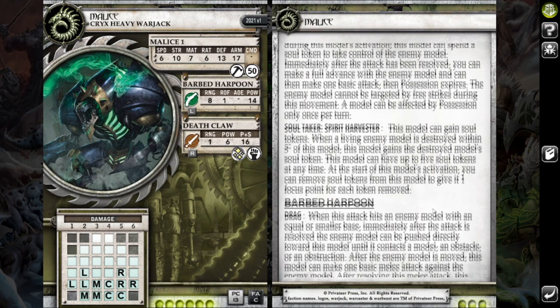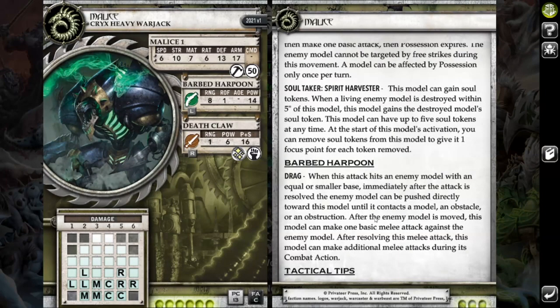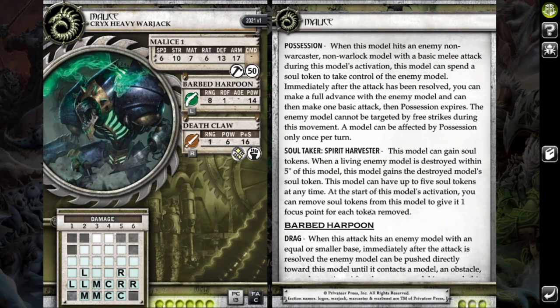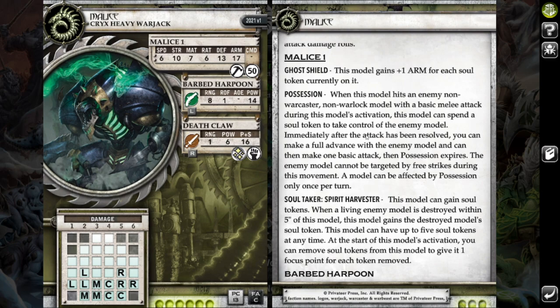With the improvement to Harpoons, where they are just on hit now, it's really good just being able to drag in a jack from farther away — nice little threat extension for my entire army. Occasionally just kind of randomly useful too. And then the Armor Buff from Ghost Shield is nice as well.